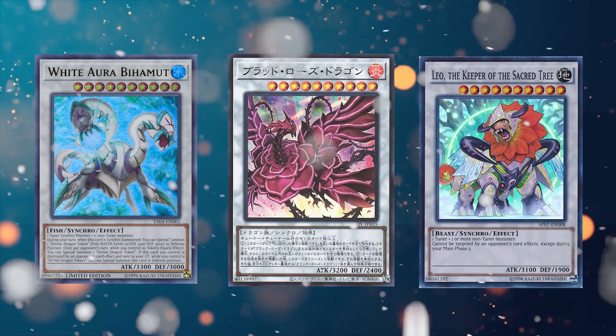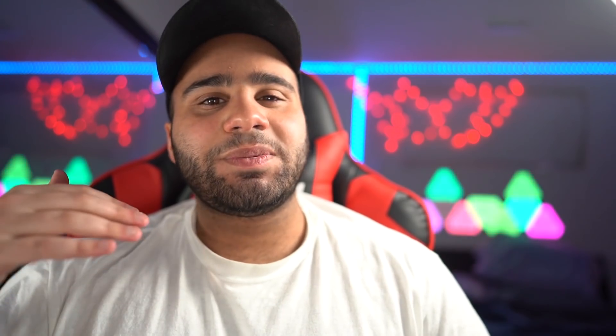Speaking of level 10 synchro monsters, we barely have any generic ones with actually good effects. The only level 10 synchros played or considered competitively were White Aura Bifrost, Blood Rose Dragon, and Leo the Keeper of the Sacred Tree — which was considered the best for the longest time, since others like Satellite Warrior require specific synchro materials or are boss monsters for 5D's main characters. Baroness de Fleur is really the first generic level 10 synchro you can easily summon with two monsters that offers three genuinely strong effects. The pop effect isn't a quick effect so it's the weakest, but the omni negate and the tag-out revival effect are absolutely amazing.